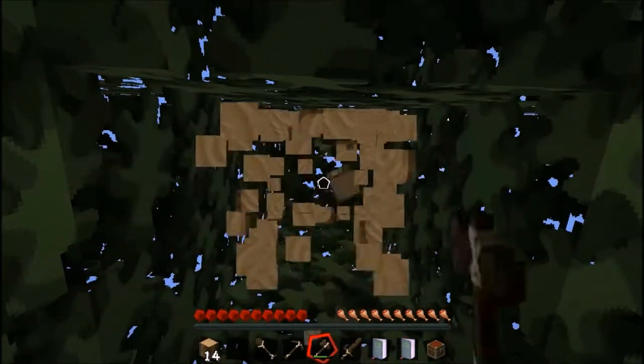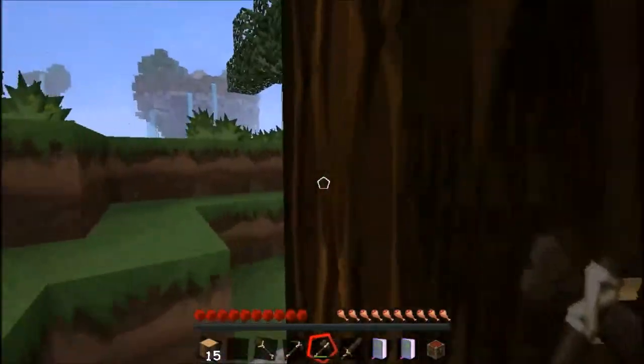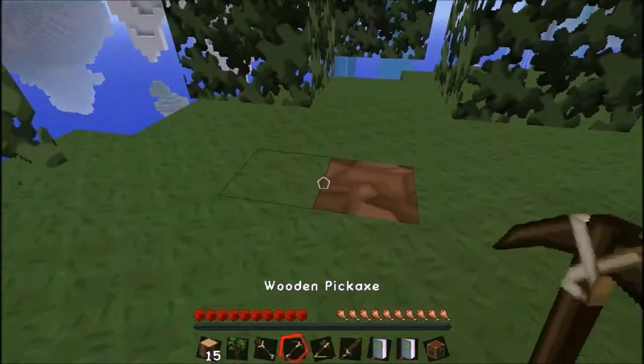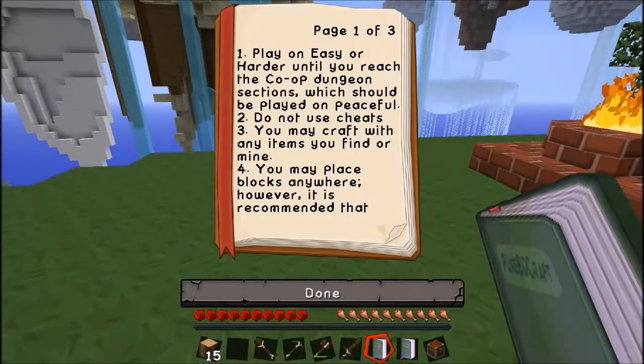I'm going to need to get some saplings from these trees, because obviously I don't want to have no trees left. Since we've got beds already, that's great. Let's put another bed in there. Let's have a look at these rules.